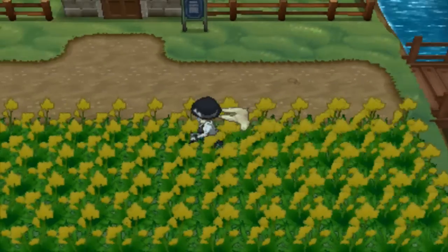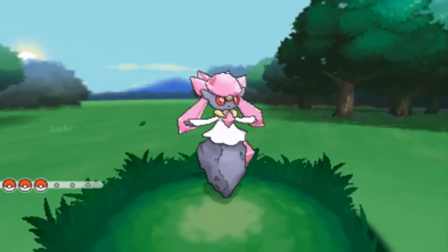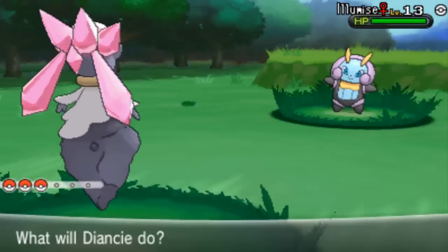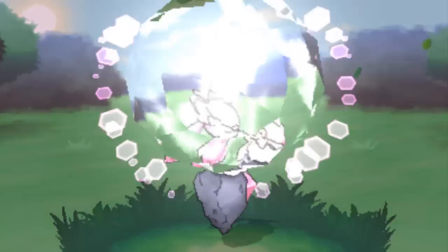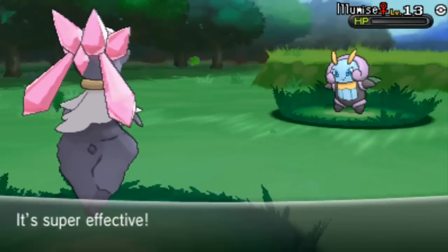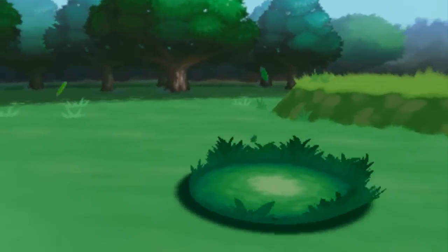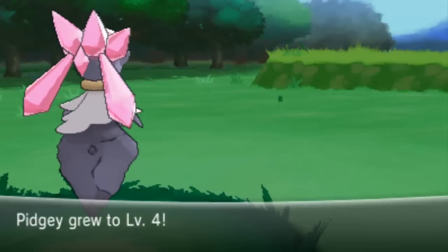It comes in a Cherish Ball as well, like most of the other events. I hope you found this helpful - if you didn't know how to do it or you're new to getting events, I hope this helped. It's actually pretty cool - I like how they're releasing events for everyone now. Let's see what this Diancie can do. It comes at level 100. Its main move is Diamond Storm - that looks pretty cool actually. You also get a 50% chance of getting a defense buff, which is an incredibly good move.